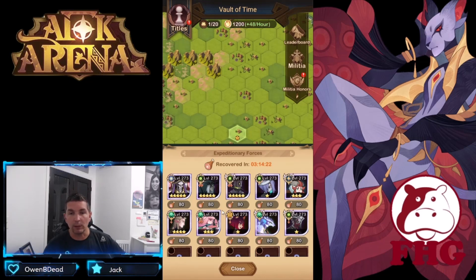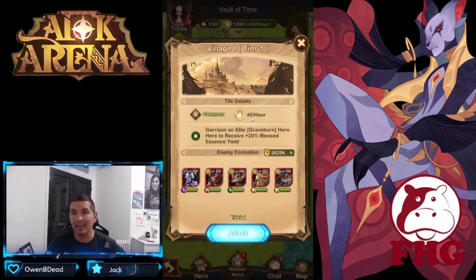Right now we have 80 stamina on all heroes. Once we start expending stamina and heroes are exhausted — once stamina hits zero and we can't progress further — we drop all heroes out of the teams and put in class-specific heroes. When looking at attacking, green is what you want to pay attention to regarding enemy formations.